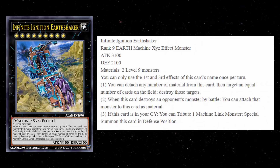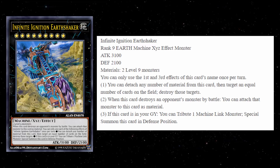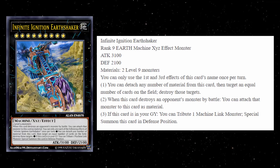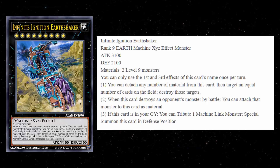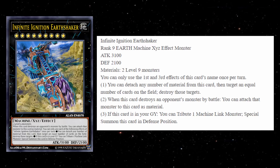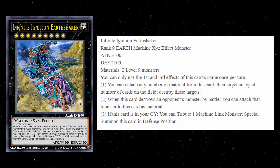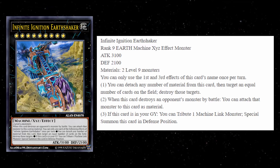The next one is the rank nine — Infinite Ignition Earthshaker. It's an Earth Machine monster with 3,100 attack and 2,100 defense, basically the last monster's stat line reversed. It requires two level nine monsters, which means if you can make True King of All Calamities outside of ranking up, you can probably make this card too. First and third effects are hard once per turns. First effect: you can detach any number of materials from this card, then target an equal number of cards on the field and destroy those targets. Before I even get to the other effects, this is amazing — a rank nine that can pop two cards instantly, maybe even more if you run over something in battle and then use the effect in main phase two. You could blow up three cards on your opponent's side of the field.